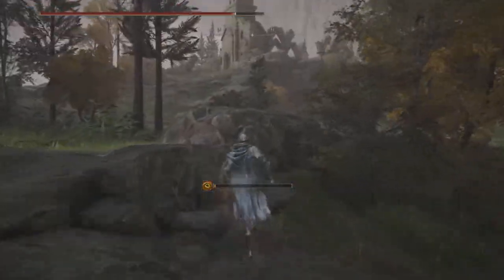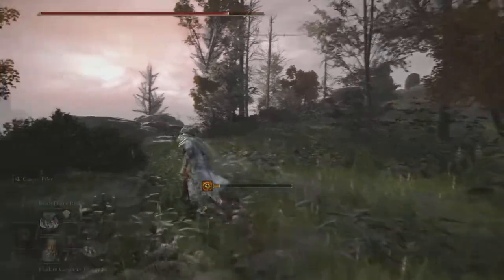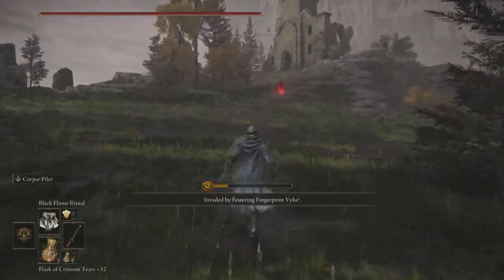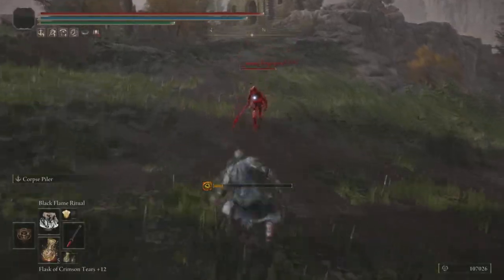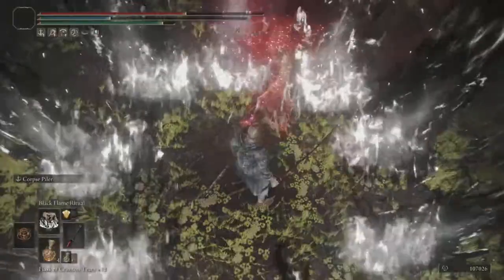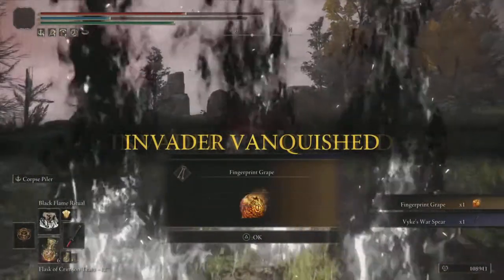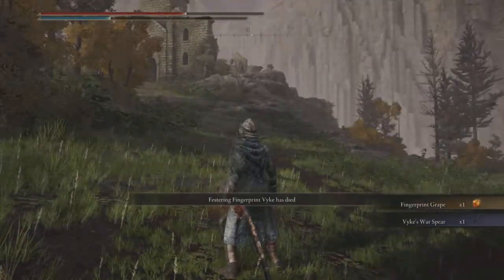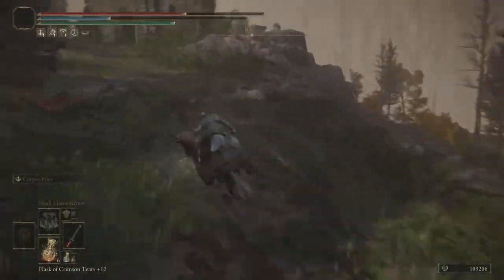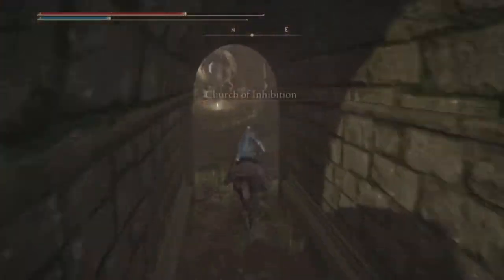If it's your first or second playthrough, once you're at the Church of Inhibition you're going to be invaded by Festering Fingerprint Vyke. This invader is pretty easy to take down. Defeat him and you'll get a nice weapon as a reward.